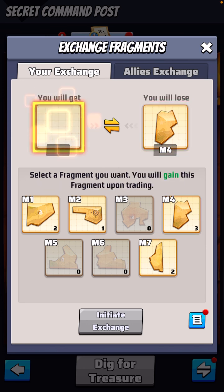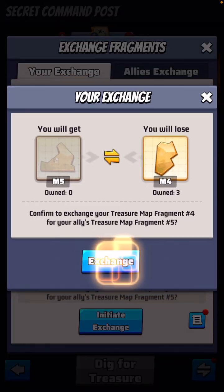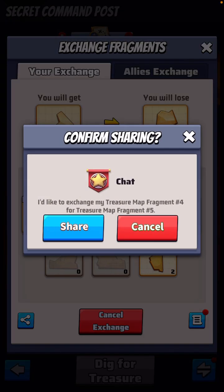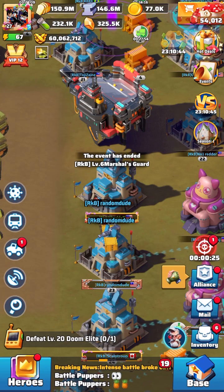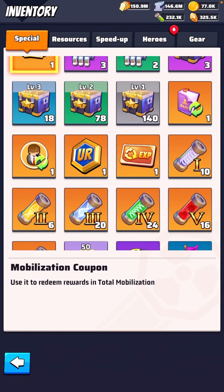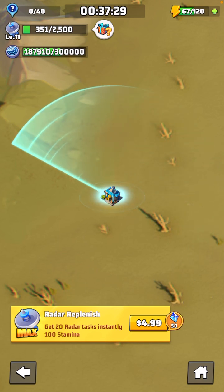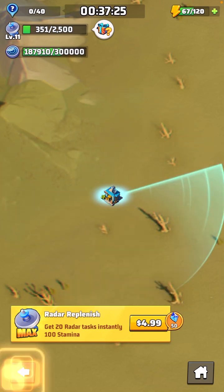I'm just going to go ahead and do another trade request. Everybody's looking for M6 at the moment, so I'm just going to ask for something else so that way I can get my fulfillment sooner and share it with the group. Because this is very similar from what I understand. Genetic fragments — how do you gain them? You gain them doing your radar tasks. I've just done all my radar tasks here. Pretty much every radar task, they have been accumulating over the past week.